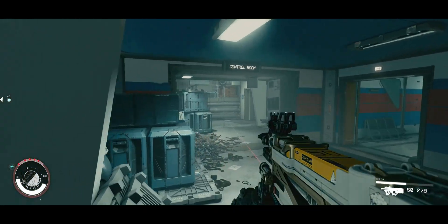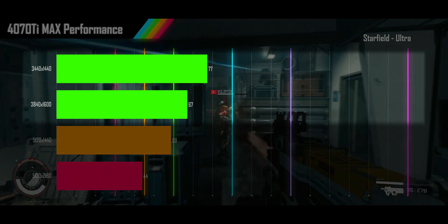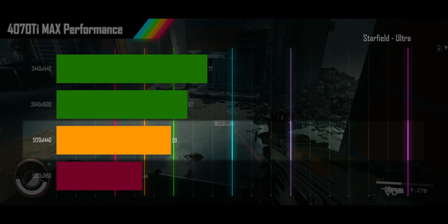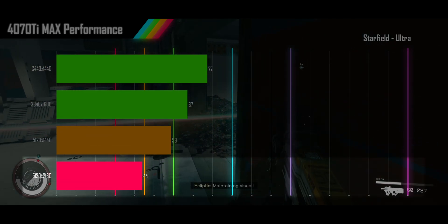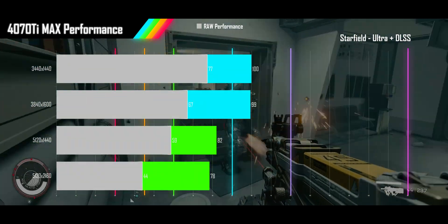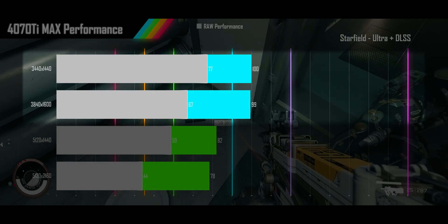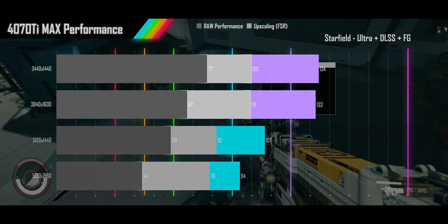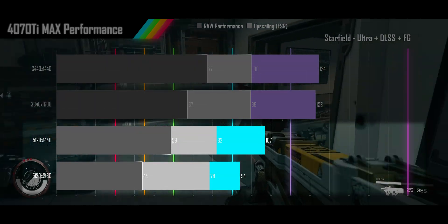Next up we have Starfield on ultra settings. The 4070 Ti delivers a smooth gameplay experience at both 1440p and 1600p alt-wide resolutions, and manages acceptable performance at the 1440p super alt-wide resolution, falling just shy at 2160p alt-wide. Turning on upscaling moves everything up a performance tier or two, and the Ti now delivers high refresh rates at two of the resolutions and smooth for the other two. Turning on frame generation gets the two lower resolutions to very high refresh rate range, and the two higher ones into high refresh rates.